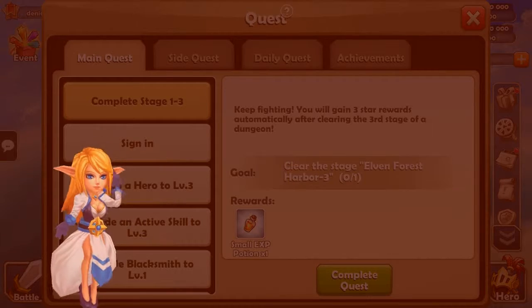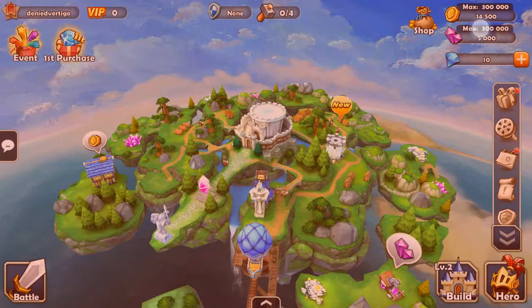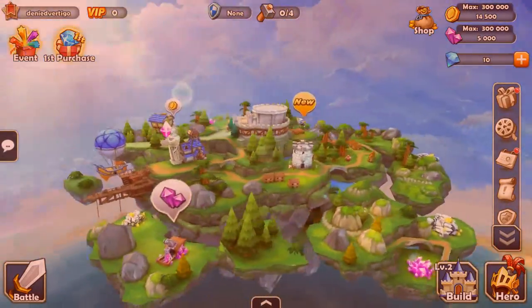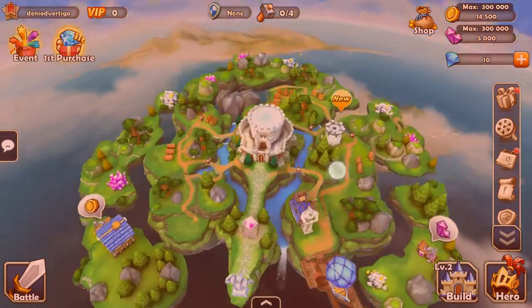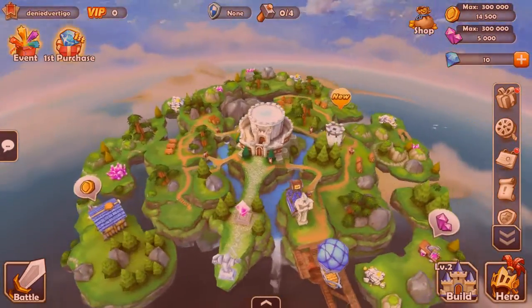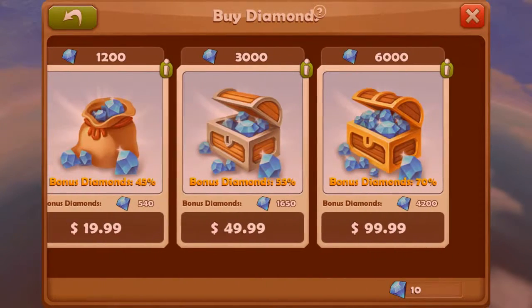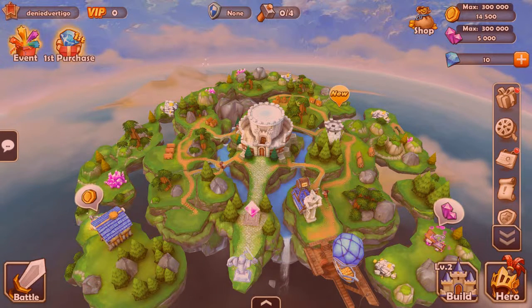Quest complete. The world map looks really nice — really nice 3D graphics, and I like how it's floating above a spherical world. That's pretty cool. But what we're here for is these microtransactions — 4,200 gems for $9.99. No thanks. I just hope this doesn't get to the point where it hijacks your gameplay.